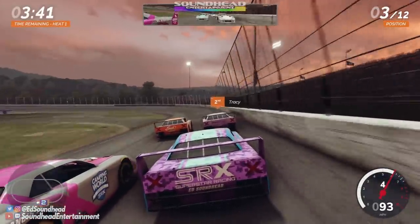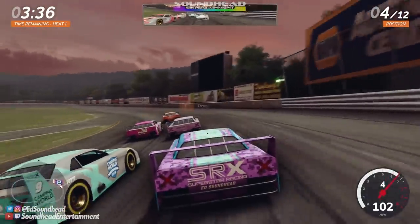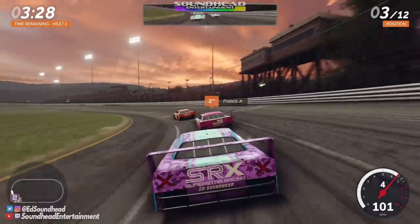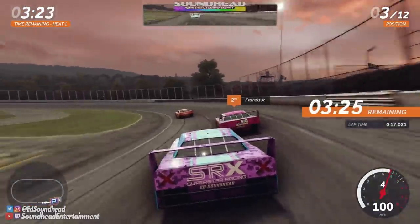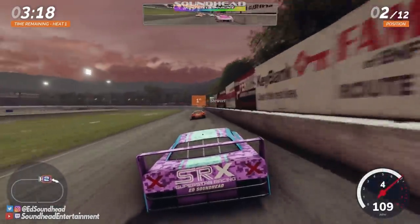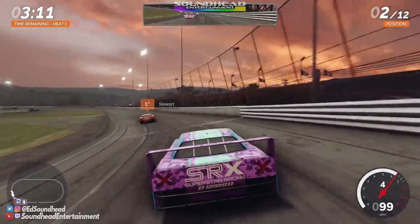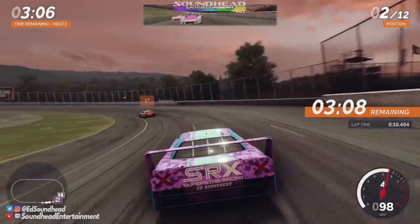Three minutes 40 seconds in Heat 1 and I've already overshot the first corner, damn near threw it away. In the three-wide we go right from the get-go, we make it stick on the bottom — this is already an action-filled first lap. We're keeping track of time left rather than laps, and the time for Francis Jr. to be in second place is up. We get past him and now we've got to hunt down the man who put most of this series together alongside Ray Evernham — it's Tony Smoke Stewart — with three minutes to go.